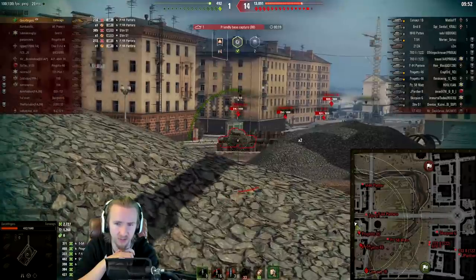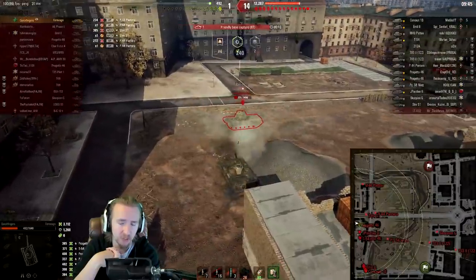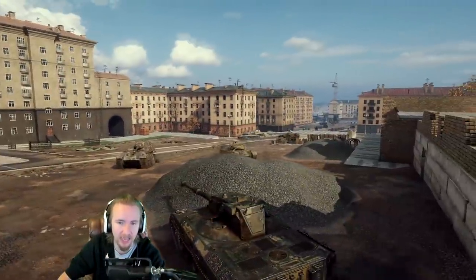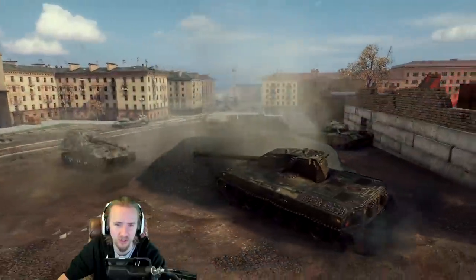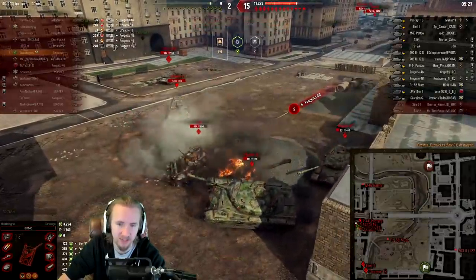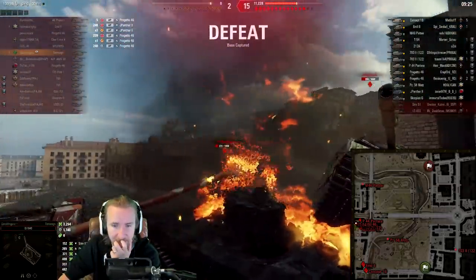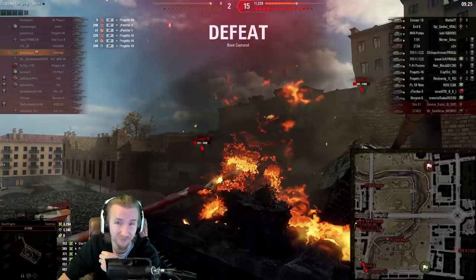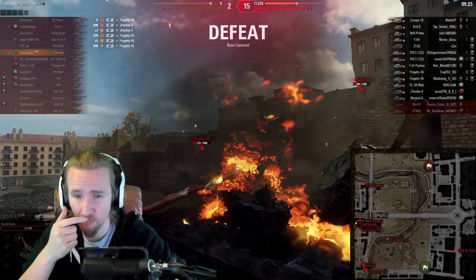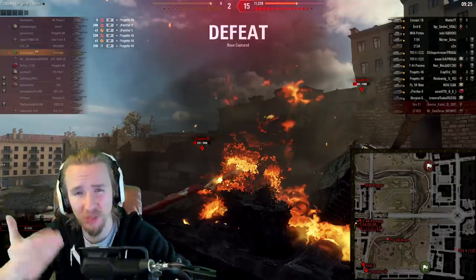I can just sit in a position and there's practically nothing they can do unless I expose my hull armor. As soon as I tried to push to go after the S1, things got boring. The Progetto bounces one shell, bounces a second — I decide to take the S1 with me in some petty revenge, and spoilers, we get swapped. The Progetto and the T-54 both park on me. A slow and painful ending, and I'd argue at least half of the 3200 damage was done when the game was already over.